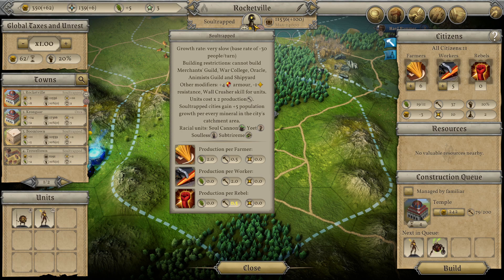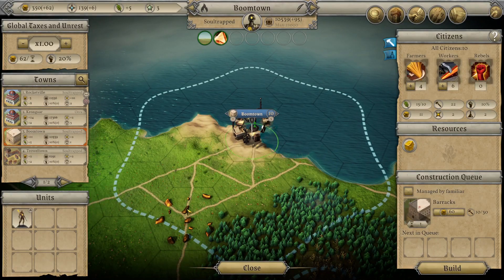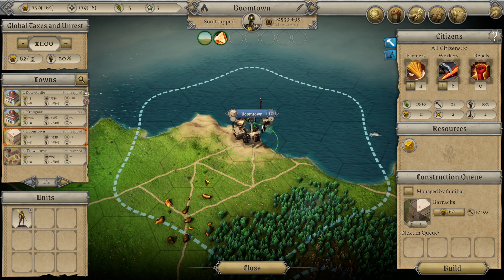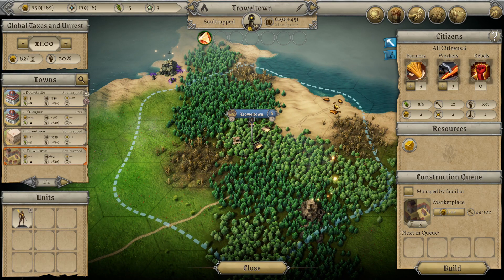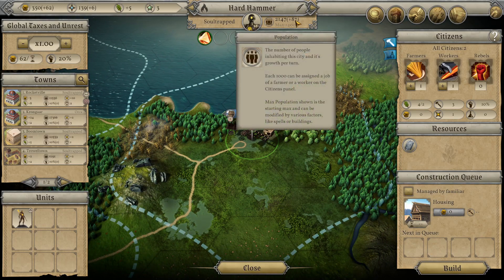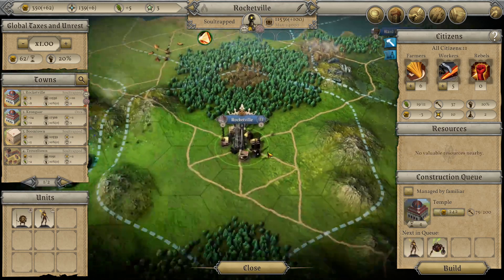They also cost times two to produce because they're metal instead of flesh. Cities gain plus five population growth for every mineral within the catchment area. So even though they're at minus 30, if you can get enough minerals around a city that will increase population growth by five each. Boomtown has gold which is a mineral, so their population growth is 95 instead of 90. Over here we have more gold so another 45. I've got mithril up here so this one is at 87 instead of the expected 80 or so - it's still five more than it should be because of the mithril.